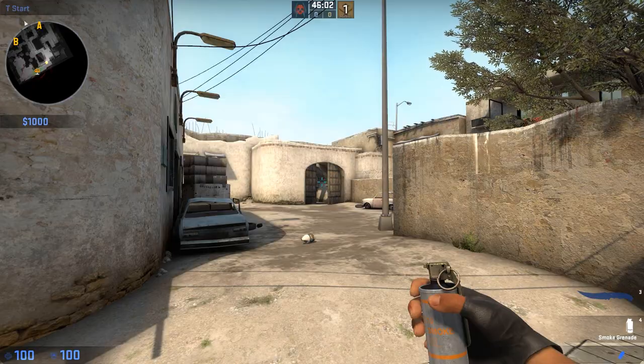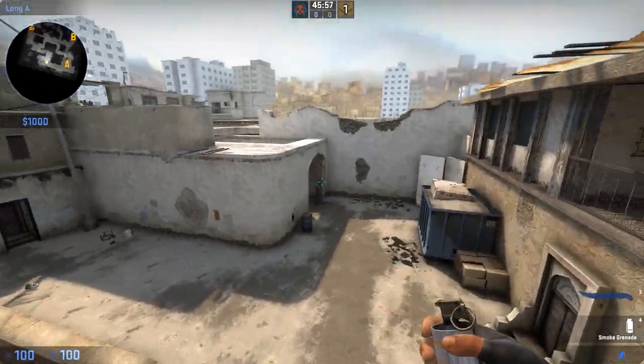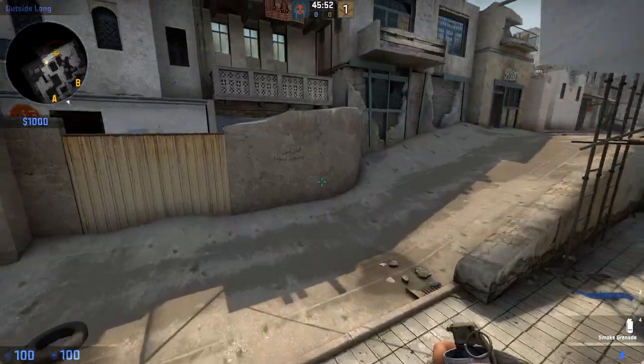For our first smoke today, I'm going to be showing you how to smoke effectively the corner on long A in order to allow T's to come out the doors without getting insta-killed by any CT's hiding behind the doors.